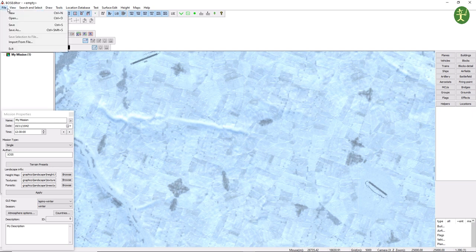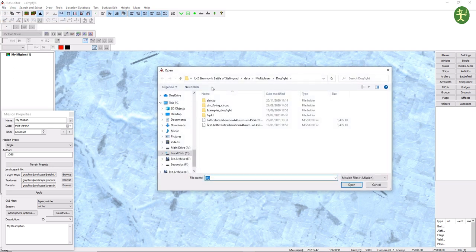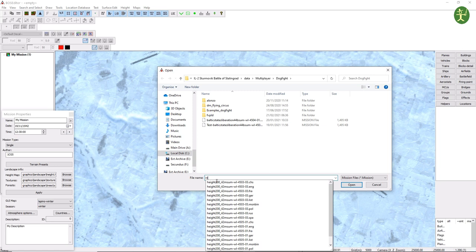We need to open almost the same window — it's Stalingrad data, multiplayer, dogfight. When you go in there it's like — well, I don't have any mission files. But as long as you know what the name is, or type a couple of letters, it'll come up. We were playing Height 200, so here we go. You saw when we were playing it had two Height 200 versions — that's because we've got version 4503 and they've also updated it to version 4505, so let's open 4505.